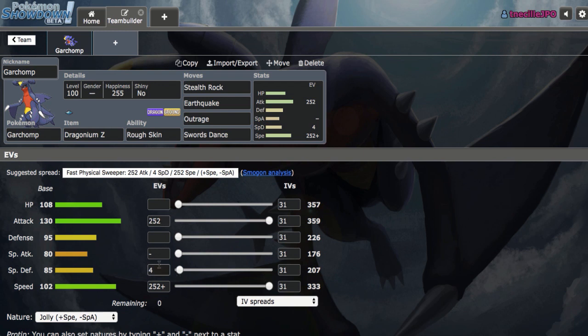Max Attack, max Speed with the Jolly Nature, of course, 4 in SpDef. This is probably going to be my only Rocksetter on the team — maybe we'll add another one, who knows.